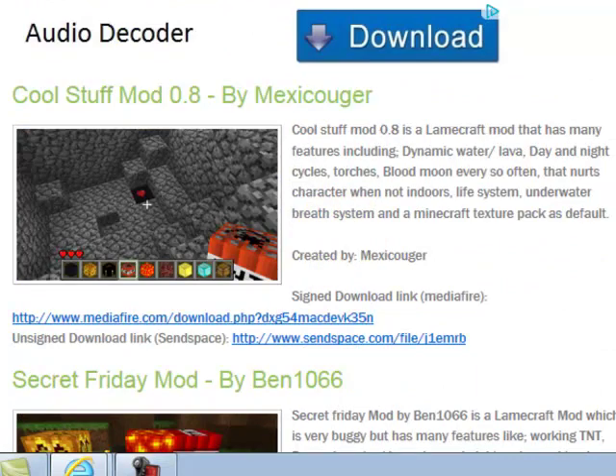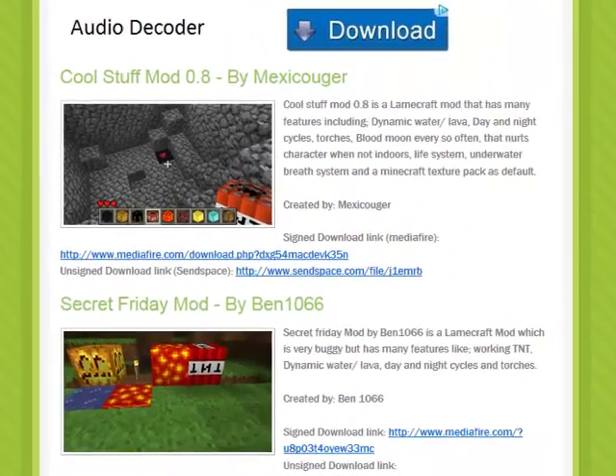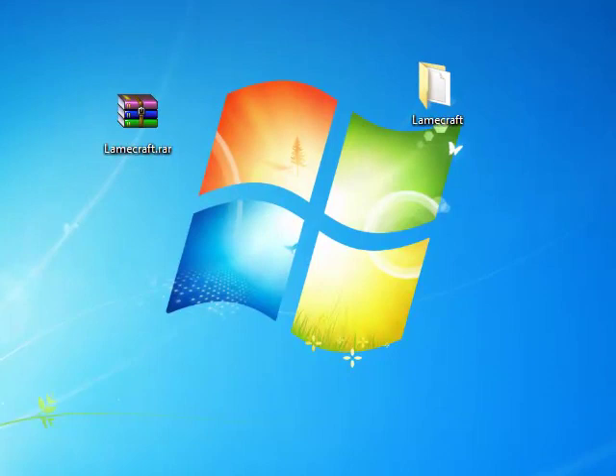And so, once you go here, you can just download it and click on the links and whatever. Now, you're just going to unplug your PSP now.